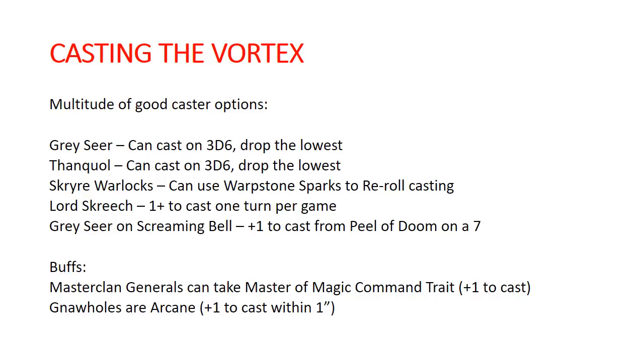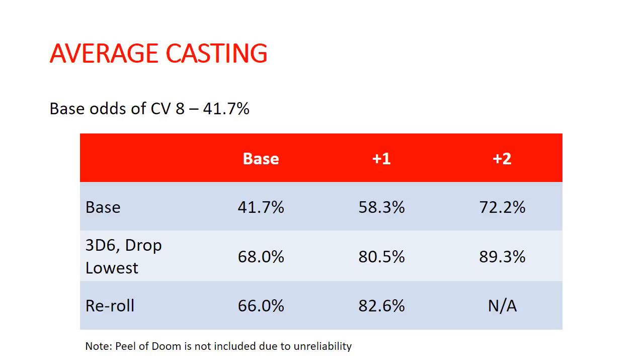So that's a lot, and there's a lot of different math here. I did not include the Peel of Doom because it's very unreliable — you don't really want to bank on that. One of your base casters without using any buffs has a 41.7% chance to cast, which is not very good. With plus one to cast it becomes 58.3%, and with plus two — so having Master of Magic and an Arcane piece of terrain — it brings that up to 72.2%.